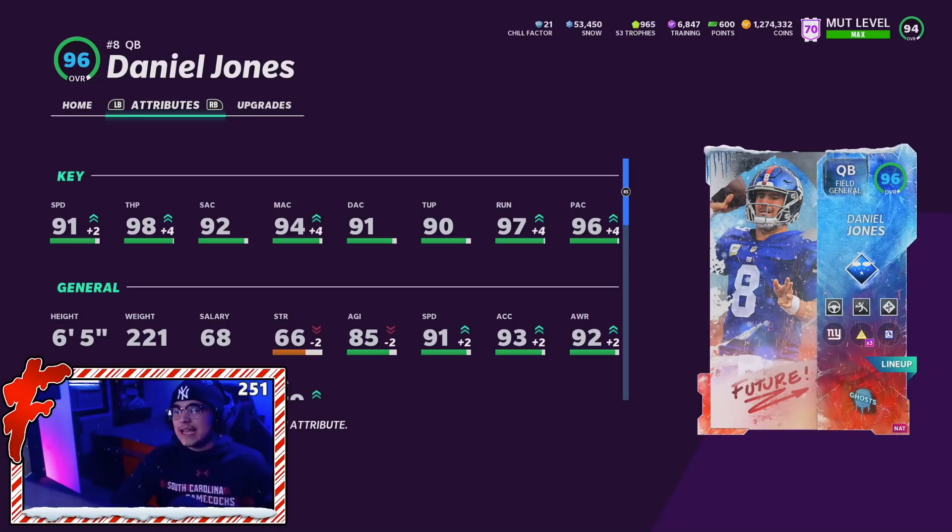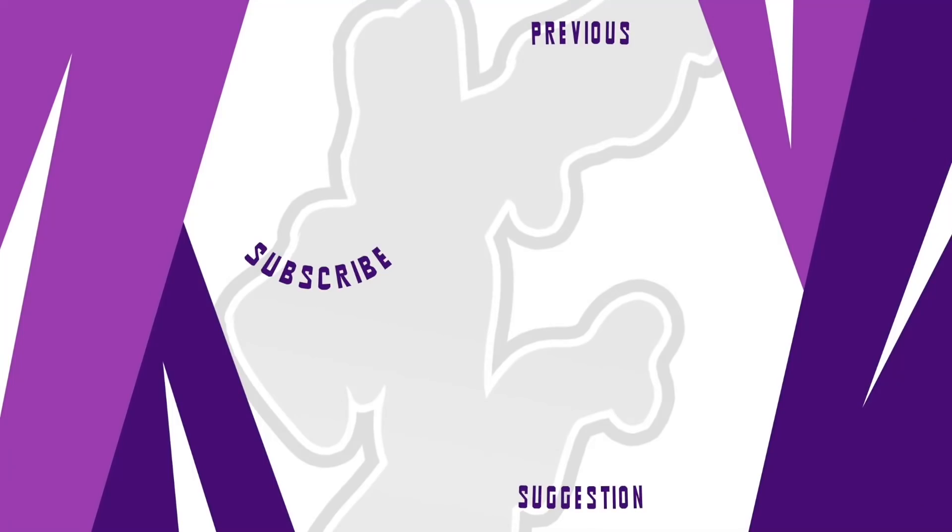That's going to do it for the Daniel Jones gameplay. I really wish this card was reasonably priced. If it wasn't a limited time card, I would say go get him — I love this card. The speed, the throw power, his release, Set Feet, High Route Master — Daniel Jones is such a good QB. But the problem is this card is literally going for like 500K to 550K right now, and he's simply just not worth that. If he drops down into that 250K or 200K range, maybe — but will he ever drop there? Probably not. But Daniel Jones is definitely a top five QB in the game right now. I really enjoyed this card today. If you're still watching, drop the skateboard emoji in the comments for a shoutout in the next video. Hit subscribe, turn on notifications, like the video, and I'll see you boys in the next one.